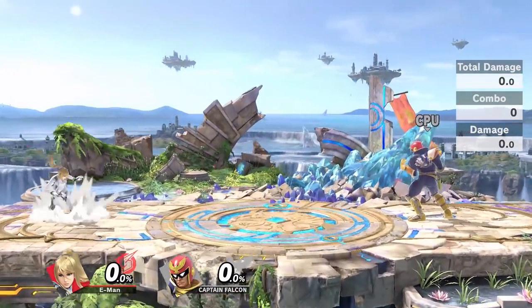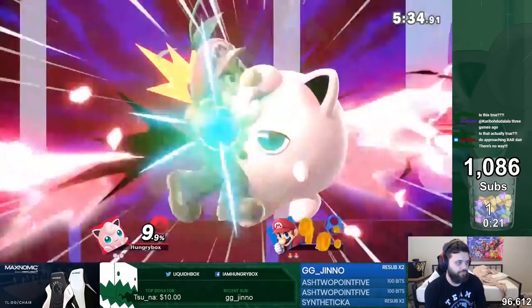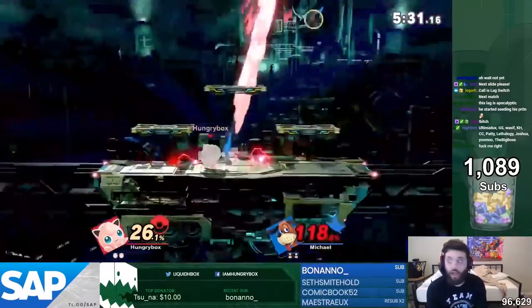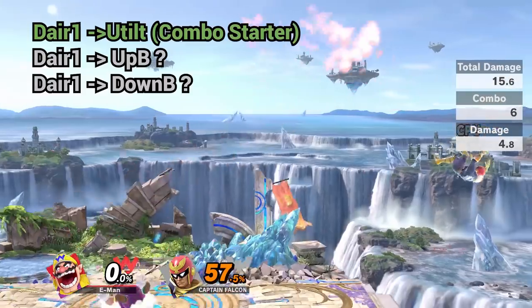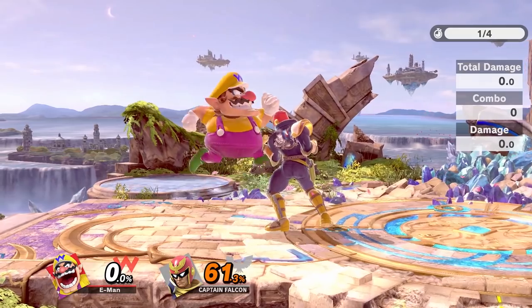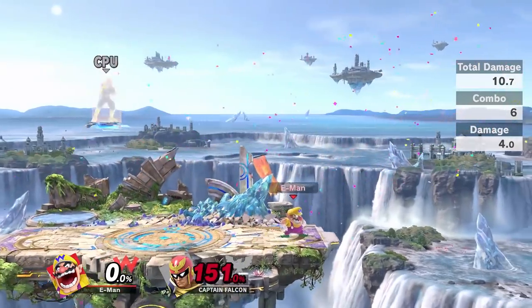Last but not least, Zero Suit Samus. Her forward air 1 can true combo into down B, but it requires precise timing, spacing, and your opponent to be at a certain percent. Right around the time I was finishing this video, something crazy hit the internet: Hungrybox discovered on stream that Jigglypuff's down air 1 can true combo into Rest. The secret is that Jigglypuff must approach backwards and use a reverse down air 1. The first few hits seem to work as long as you don't finish the move. This reminded me of something I experimented with: the first hit of Wario's down air seems to connect to his down B, Wario Waft, which kills around 60% when fully charged. It also connects to up B. Similar to Jigglypuff, this one is flexible - you can land the first couple of hits and it'll still work. Wario's down air is also a kill move starting around 150%, so even if you mess up and land the whole thing, it can still work out.